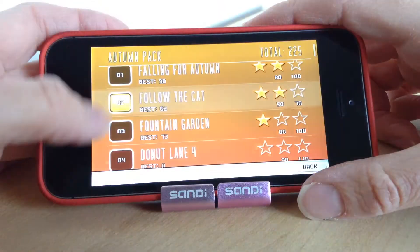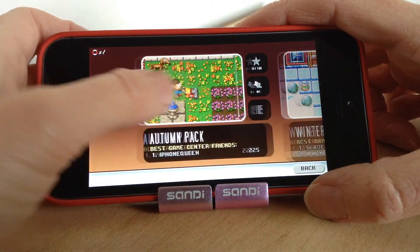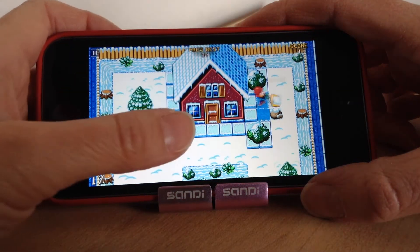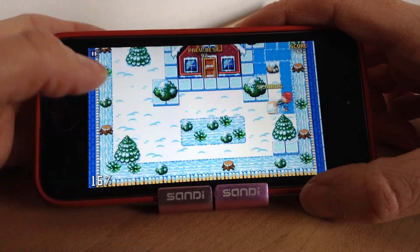Then that's another level done. Now let me show you the different seasons. Autumn is where you're collecting the leaves like I've just shown you. Winter is where you are shoveling snow — it's pretty much the same thing apart from obviously it's a snow background. Nice and Christmassy, this one.